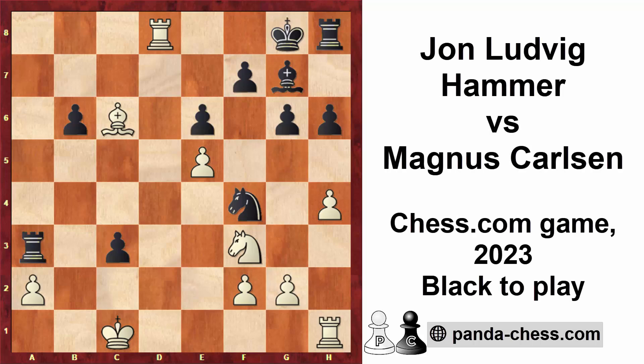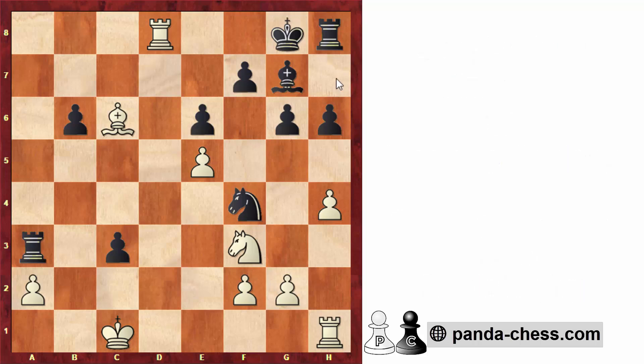Now let's move on to the next position, where the victim was none other than former champion, and arguably the best ever, Magnus Carlsen. Black has a good position, but black has to go bishop to f8, which might look a bit passive at first sight. But the idea is to bring the king to g7, and then this bishop might also get active on this diagonal. Plus, black is a pawn up, black also has pressure on a2 and g2, so this would have been great for Magnus.